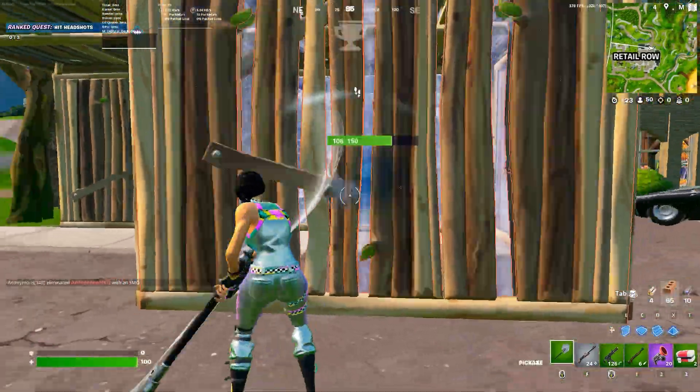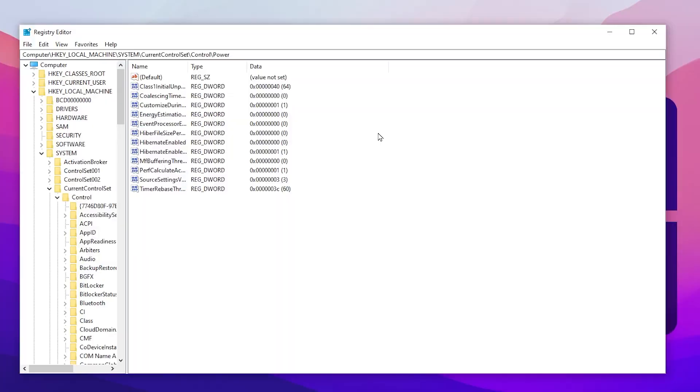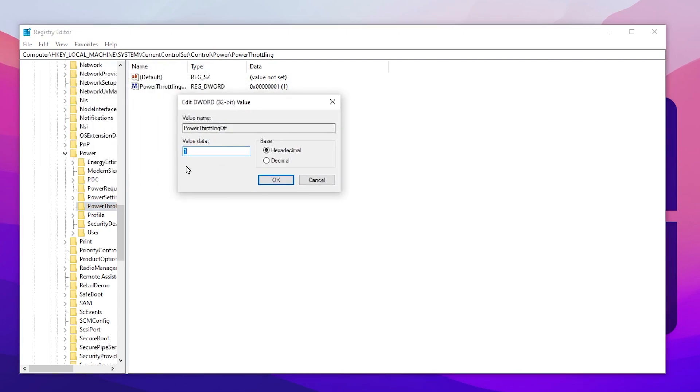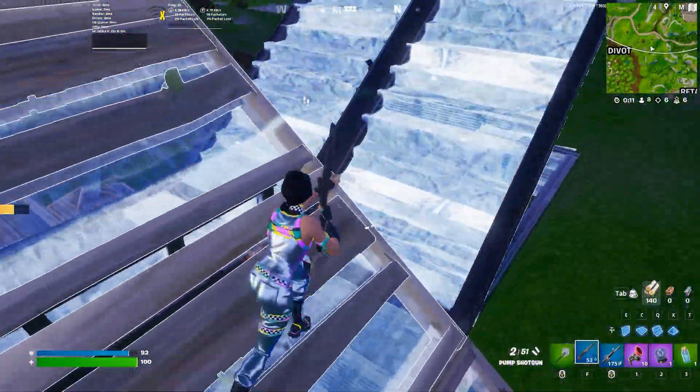In the next step, we are going to disable power throttling for our CPU and GPU, which causes stuttering and low FPS while gaming. Go to HKEY_LOCAL_MACHINE, then System, Current Control Set, Control, scroll down to Power, click the dropdown, and find PowerThrottling. Inside that folder, find PowerThrottlingOff, change the value data to 1, set the base to Hexadecimal, click OK, and close the Registry Editor.